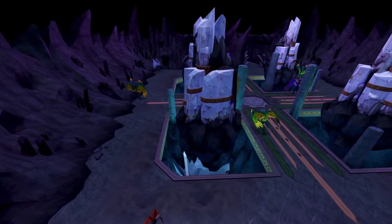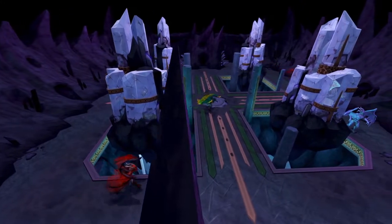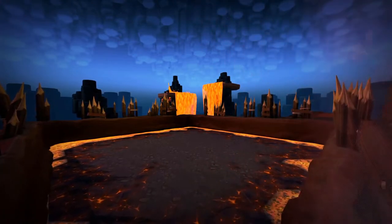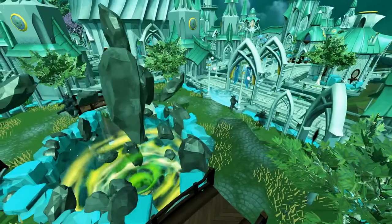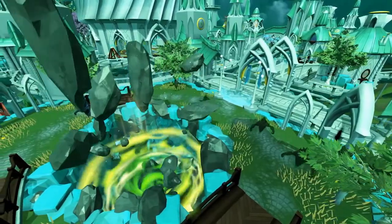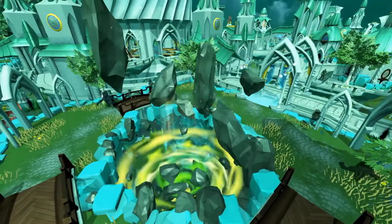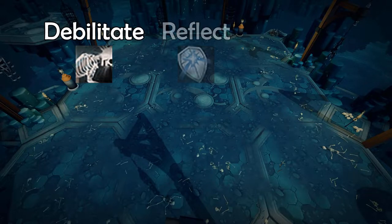There are times when fighting a boss when you realize ahead of time that you totally screwed up. You know a big hit or many hits are about to come and Devotion and Resonance are on cooldown, but you have time to prepare for it. Hopefully you brought a shield to switch to, because the abilities that are going to help you in this situation are Debilitate, Reflect, and Revenge.